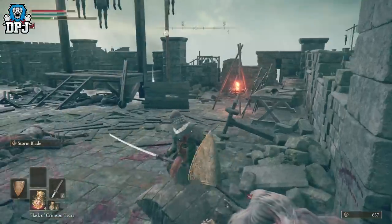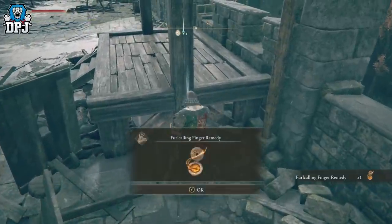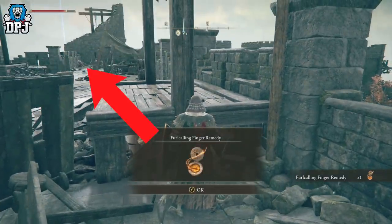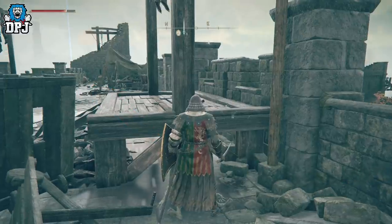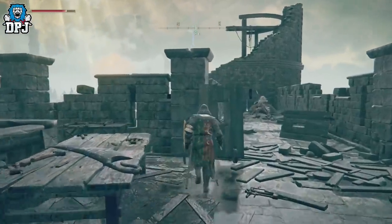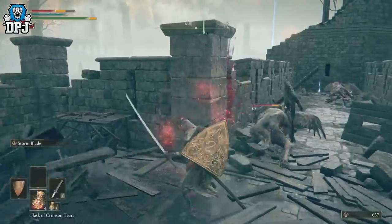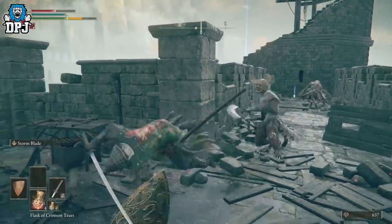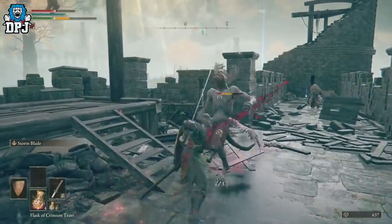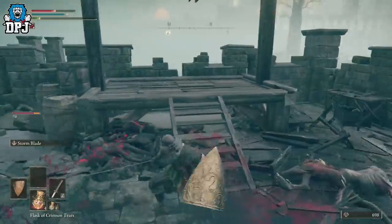Then you jump down and obviously just take them out and get on with it. You'll see once you've grabbed that, there are two more enemies at the back holding the area around this amazing torch — which you want to get. Take them out, grab that torch, and it is as simple as that. That is how you get these two amazing items which you just need in your life — basically a flamethrower and a beastly sword.